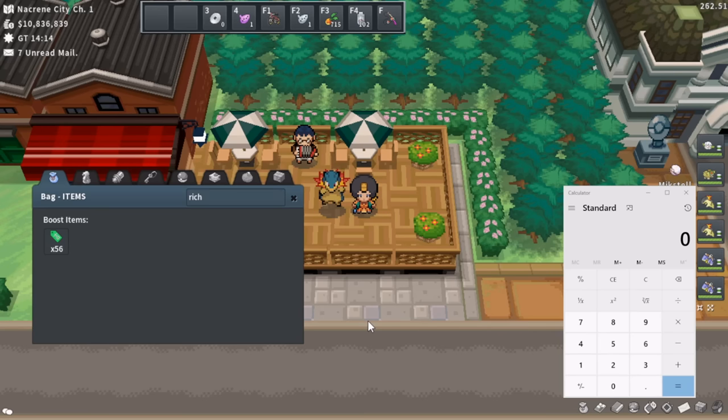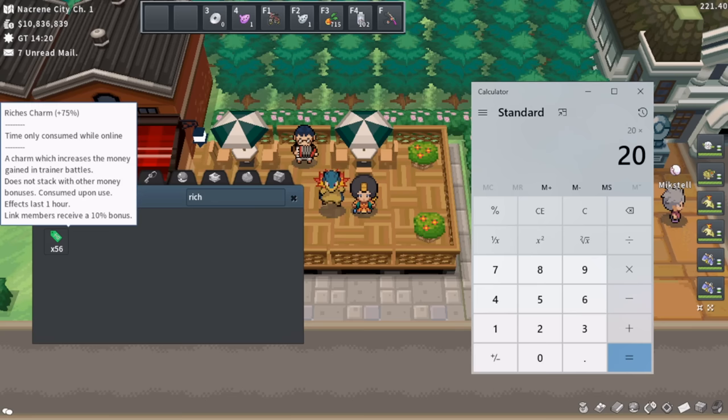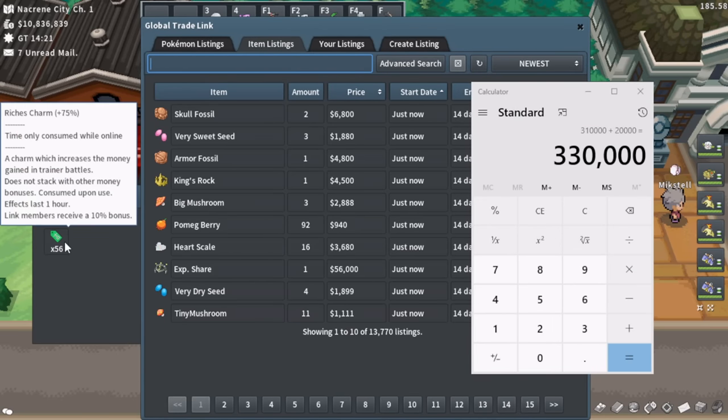Now's a perfect time to bring up the Windows calculator and run some numbers to figure out whether Amulet Coin or Richest Charm is best for you. The key factors are how many gyms you do per hour and how much Pokéyen you're getting. I do 20 gyms within my one hour of a gym rerun. When popping Richest Charm at plus 75%, you get 15,500 Pokéyen per gym leader — that comes out to 310k. Plus the two Rich Trainers at the very end give around 10k each, so add 20k, totaling 330k Pokéyen.